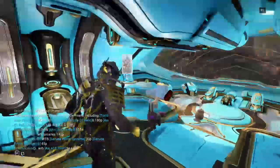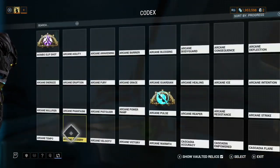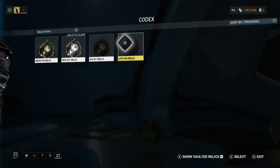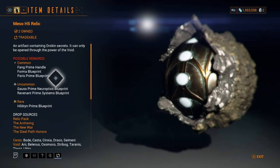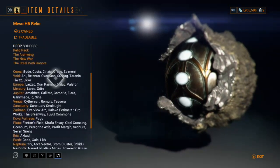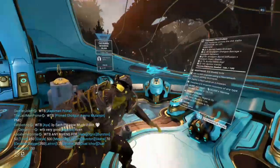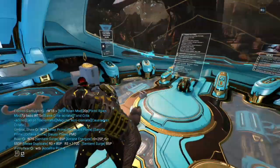If you want to find where to get a certain relic when cracking relics, you can go back to your Codex, go to Relics and Arcanes, and search for the Warframe you want. For example, searching Gauss Prime — the newest prime Warframe — shows his relics, and clicking on one shows everything it contains and where it drops. Cracking relics and selling prime parts is actually the best way to make platinum early on.